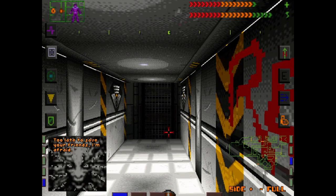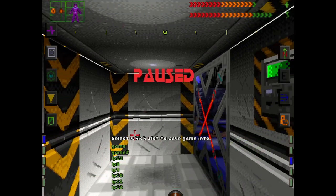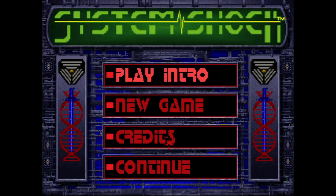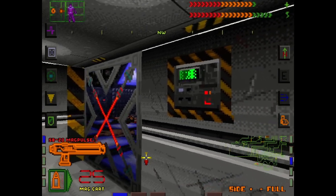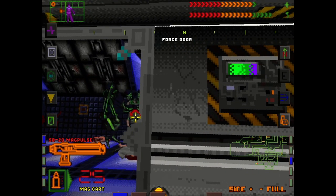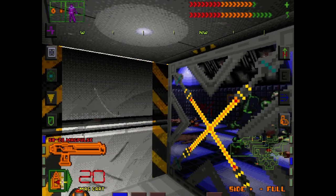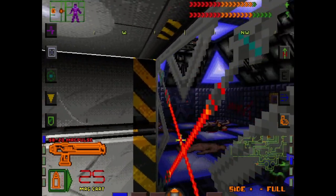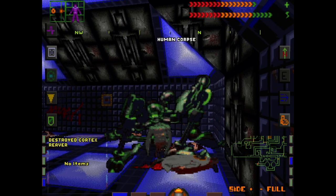I'm afraid it's too late to save your friends. Oh - that's a Cortex Reaver, I believe. That is a spicy meatball right there. Let's try the good old-fashioned Magpulse on that one - seems to be the biggest gun that we have right now, with a copious amount of lean. Woo! Okay, it's out of here. And we didn't really take that much damage, even - so that's good. I don't know if we have anything other than the Magpulse that would have done a whole lot against that. Not even a single item. How stingy.